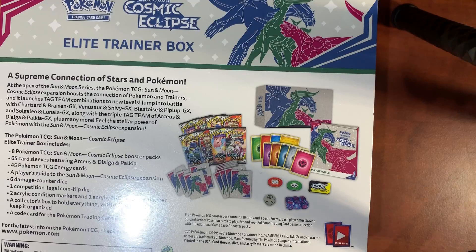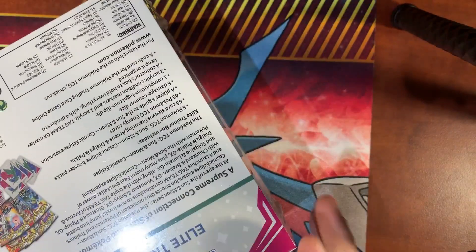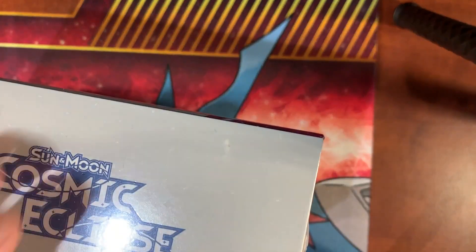I also have an Elite Trainer Box of Hidden Fates coming on Monday of this week as well, so hopefully a second video. First little attempt with my tripod here, so we'll be fixing around with positioning and lighting — stuff should improve over time. Overall we get eight packs, some sleeves, a cool box to store everything in, an energy pack, some counters, dice, and I think a booklet of the actual card artwork — a cool little checklist. This is actually really good for me because I have no binders yet to store stuff with.